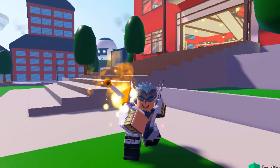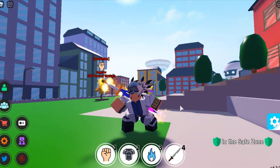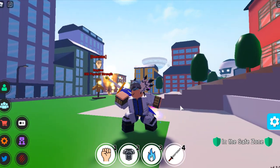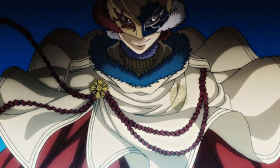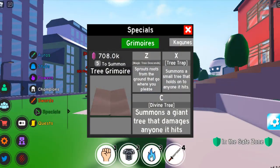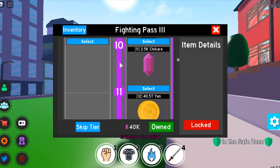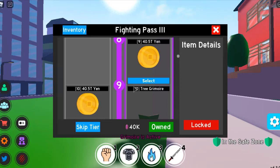What is up guys, your boy Mr. Ronny and welcome back to another anime fighting simulator video. In today's anime fighting simulator video, I have dressed up myself as William from Black Clover. And today I'm gonna be using the tree grimoire, and the only way you can get this grimoire is from the fighting pass season 3.